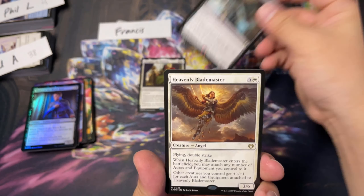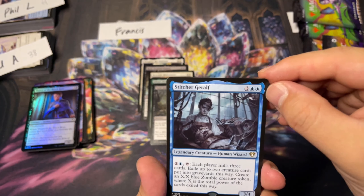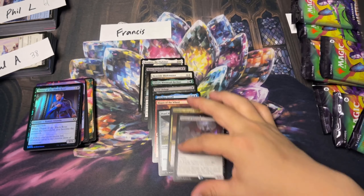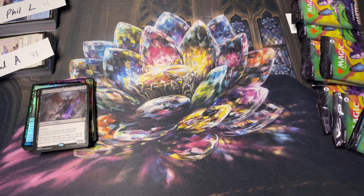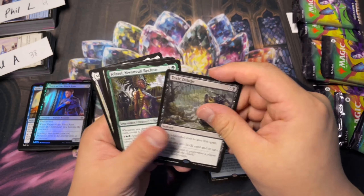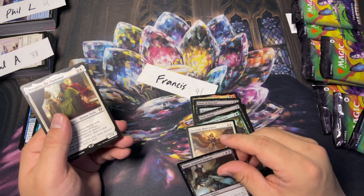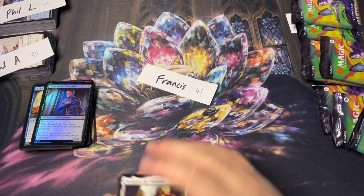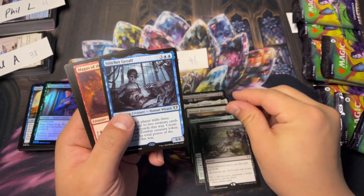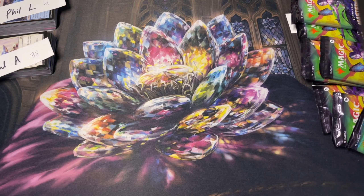4 plus 7 is 11 plus 6 is 17, 19, 22 plus 5 is 27, 30, 32, 35, 41. Francis just in the middle already, out of contention. Let's do a double check — 11 plus 6 is 17, 19, 22, 27, 30, 32, 38, 41. Francis — 41. I apologize, you are out of contention here.